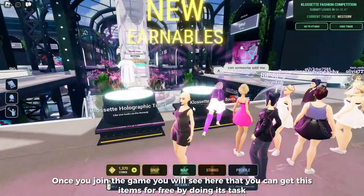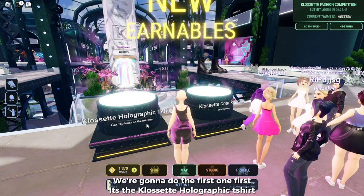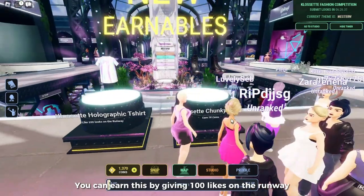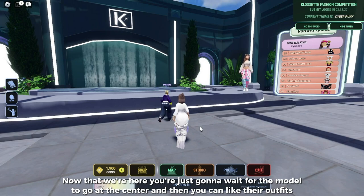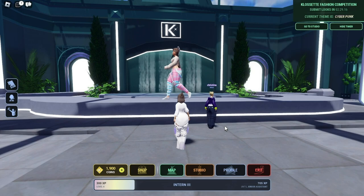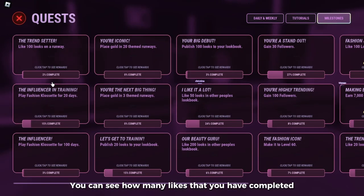Once you join the game, you will see that you can get these items for free by doing tasks. We're gonna do the first one — it's the Closet Holographic Shirt. You can earn this by giving 100 likes on the runway. Let's go to the runway and give some likes. Once you're here, just wait for the model to go up the center and then you can like their outfits. You have to do this until you complete the task — you can see how many likes you have completed.